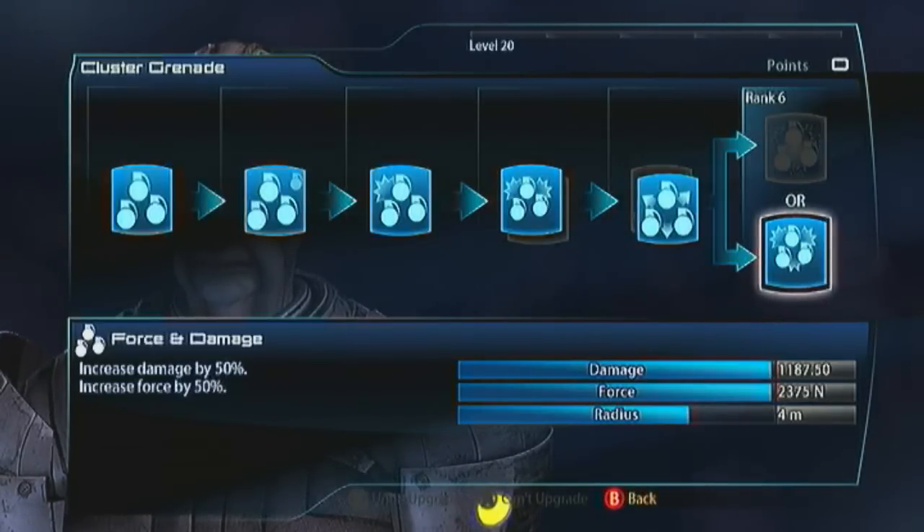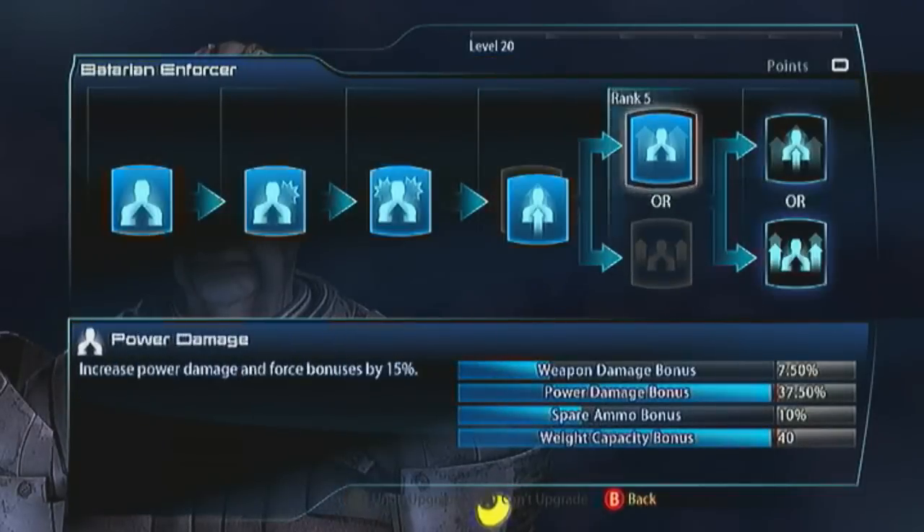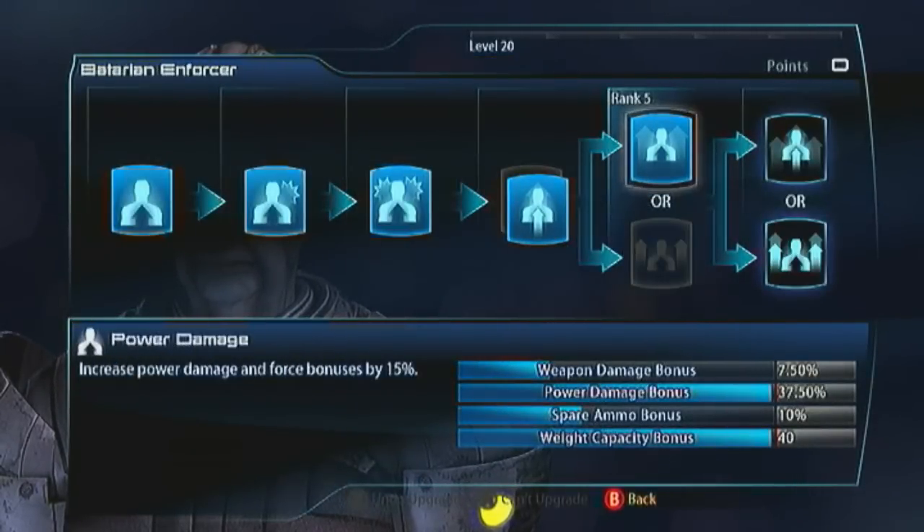We're doing 1,187.5 damage with these grenades now, and look at the Force — it's strong. For the Batarian Enforcer, this is a power build. Go with Damage and Capacity — Power Damage, especially Damage and Capacity. You want the Recharge Speed, and then get yourself three points of Fitness.